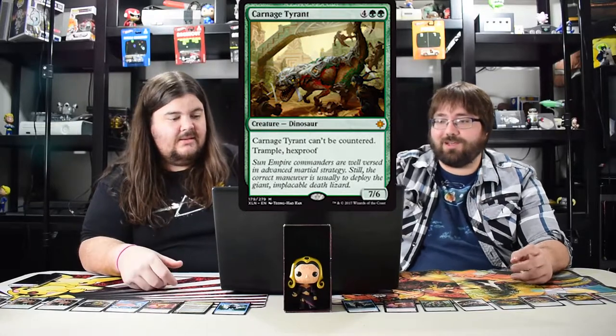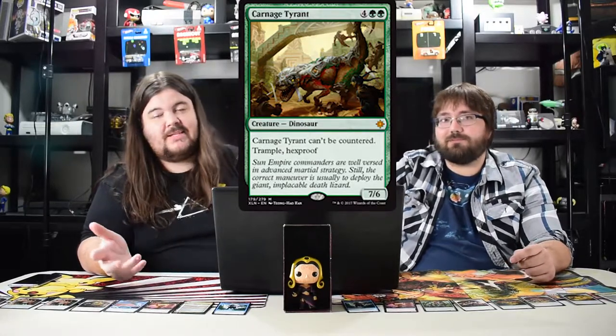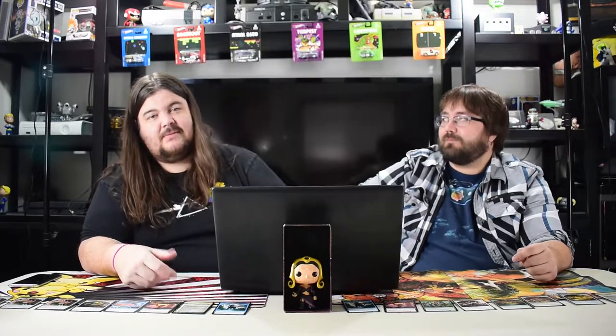Carnage Tyrant: six mana, seven six, can't be countered, trample, hexproof. This dude is going to be hard to answer if you don't have a board wipe. I hate that this card is getting so much popularity and the price has jumped up. It's super good but super expensive. It can't be countered against blue and it gets past Hour of Devastation. It'll be good in standard dinosaurs — a real bomb.